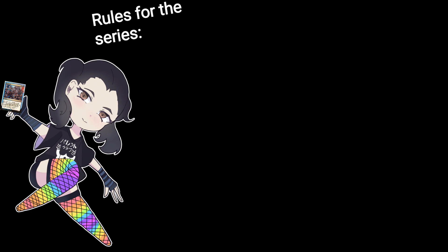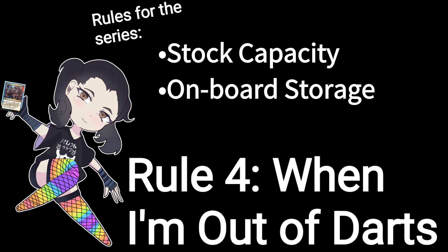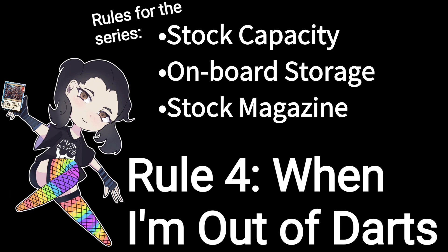Rule four involves the capacity of each blaster. I'll be using stock capacities as well as any onboard capacity. For anything mag-fed, I'll use the stock magazine — I won't slap a big magazine in, because that's not fair for initial testing. I can do that later, but for now I'll keep it at stock capacity. However, any dart holders or magazine holders built onto the blaster will be added to the capacity for the purpose of firing until empty, as the card says.